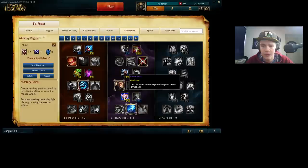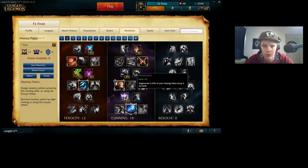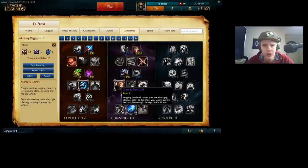Merciless is also just some increased damage. You don't need Meditation on Elise because you have your spider form if you run out of mana, and you're generally only going to use like three spells in a general rotation, which doesn't cost too much mana. Then Bandit's Gift is going to help you increase your jungle clear speed early as well — it does quite a lot of burst damage if you use it correctly coming from a brush.